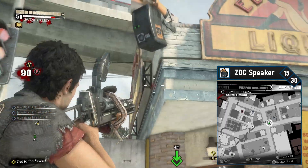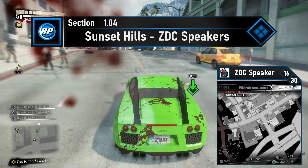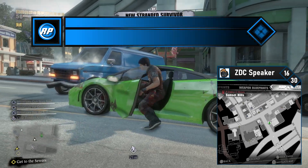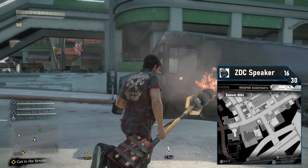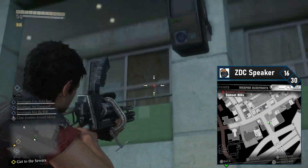Two more districts to go. Sunset Hills has quite a few cameras. Approach from the south side for the first one — this is immediately as you get off the highway. On your right, you'll find the 16th ZDC speaker just on the wall. Blast it and move on.